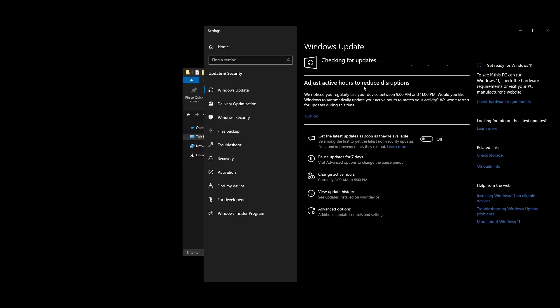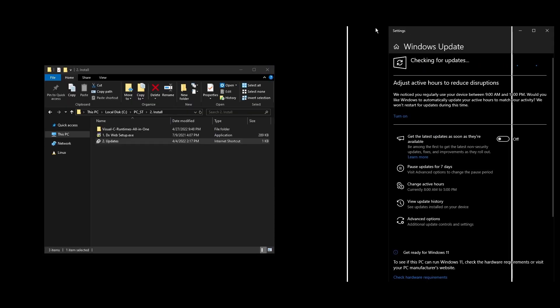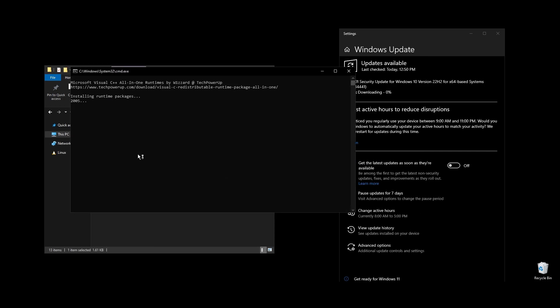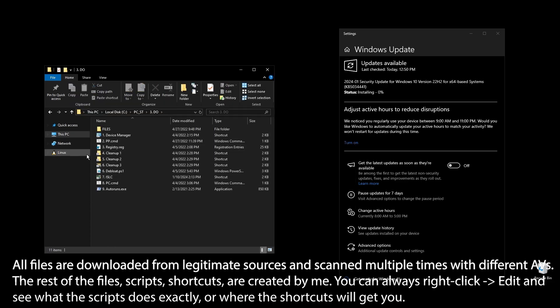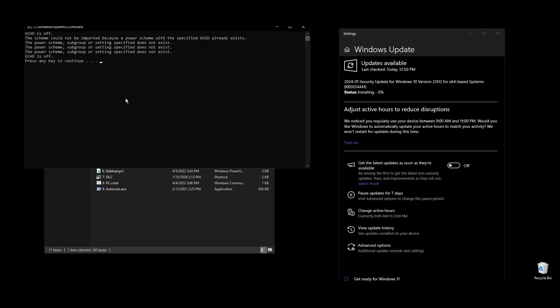Once all Windows updates are done, go ahead and pause Windows updates for as long as possible. What I personally do is pause them for 2–3 months, then do everything that's available, redo everything on this video, and pause them again. This way, my PC always feels fast and responsive. Once everything is installed, we are ready to start optimizing your PC to boost FPS in Dual Universe and generally every single game that you play.